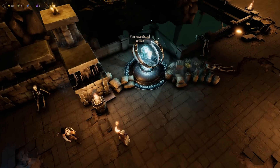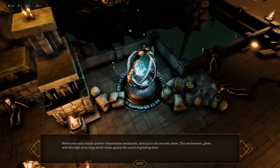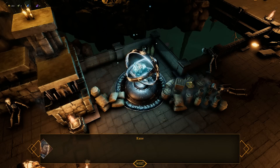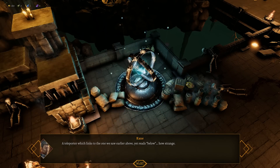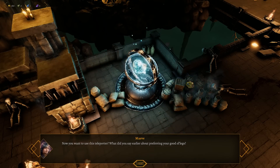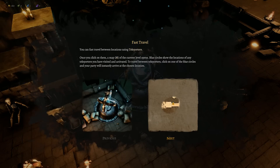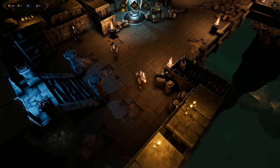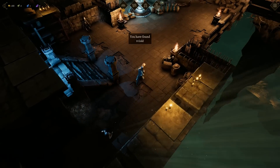Here's the teleport. Before your party stands another teleportation mechanism identical to the one seen above - this one glows with blue light. Welcome to the tower - a teleporter which links to the one we saw earlier above, yet reads below. Fast travel: you can fast travel between locations using teleporters. To return to the city, click the city icon at the top of the screen. If you have enough gold, you can train your champions in the barracks. Let's pick up some extra gold and then use the teleporter.